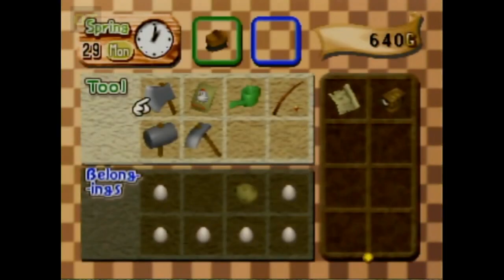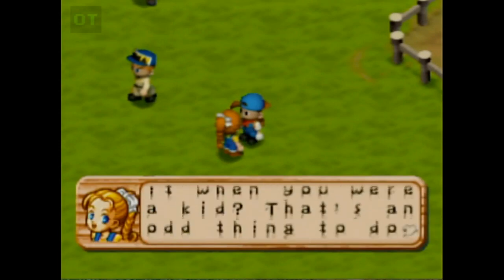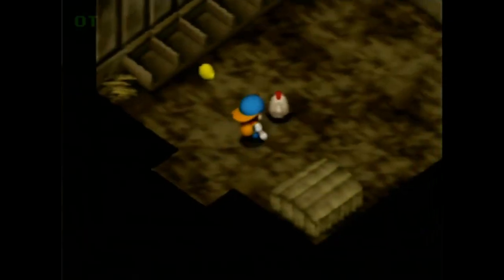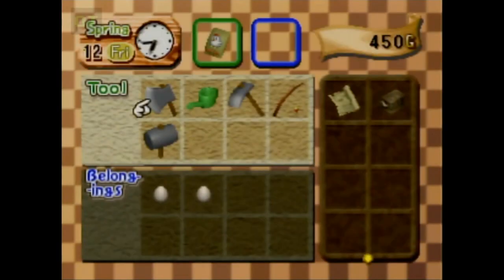I use Monday because Maria is in the mountains, so I can bring a music box to Anne on the same day that I sell a chicken to Doug. But you can set this up for any day of the week except Thursdays, the day when the ranch is closed. To set it up, incubate an egg three days before your first sell day — for example, my sell day is Monday, so my first incubation is on a Friday.